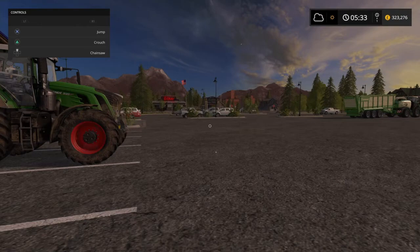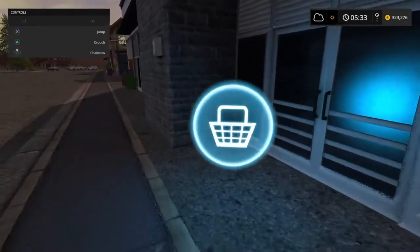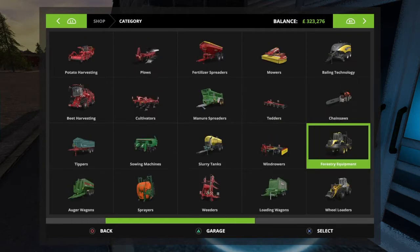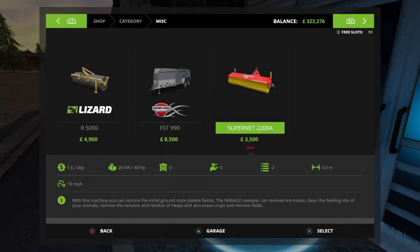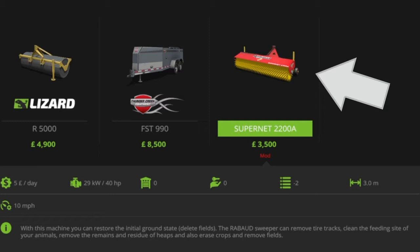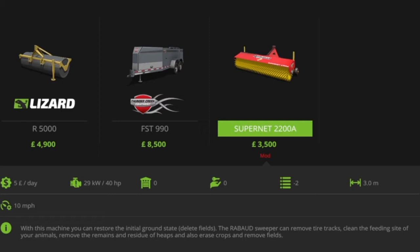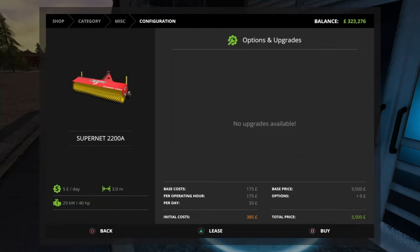I'm going to give it a try. In the mods on the mod hub there was this week - under miscellaneous - this interesting little thing: it's a sweeper, the Raybold Super Net 2200A. It is a mod from Black Sheep Modding. With this machine you can restore the initial ground state, delete fields, remove tire tracks, clean the feeding site of your animals, remove the remains and residue of heaps, and also erase crops and remove fields. It does a bit of everything, so what I'm going to do is lease it.